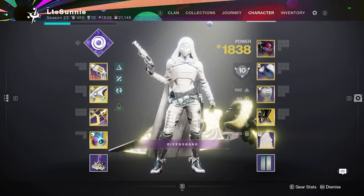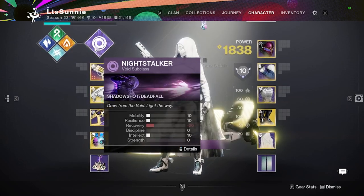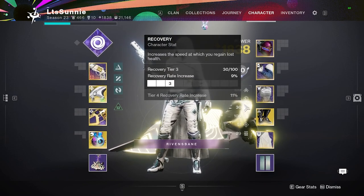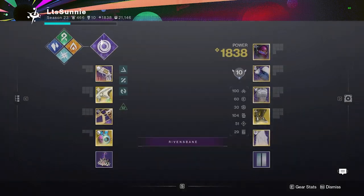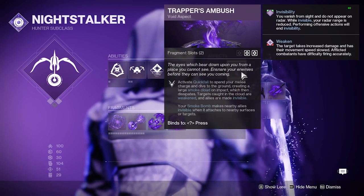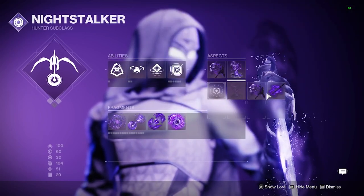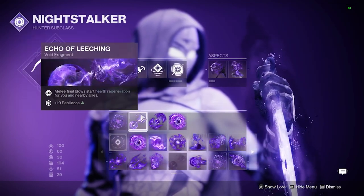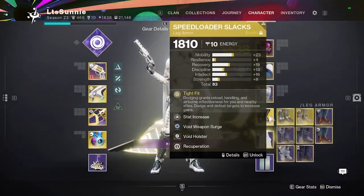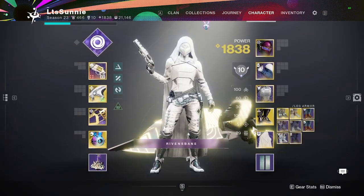The other build I run, once again another Void build, is a low-Recov Speedloader Slacks Orb Generation build. For Speedloaders, I like to do Hunter Mobile, 6 Resil, as high Recov as you can possibly get — in this case it's 3 — and then 10 Discipline. Once again, Vanishing Step and Iron Trapper's Ambush on Speedloaders, since I don't need the chain invis since I'm not really doing anything that would allow me to get Stylish Executioner to proc. Fragment-wise, it's just Dilation, Leeching, Starvation — so whenever you pick up an Orb you get Devour — and then Vigilance. Speedloaders are busted, so they're phenomenal.